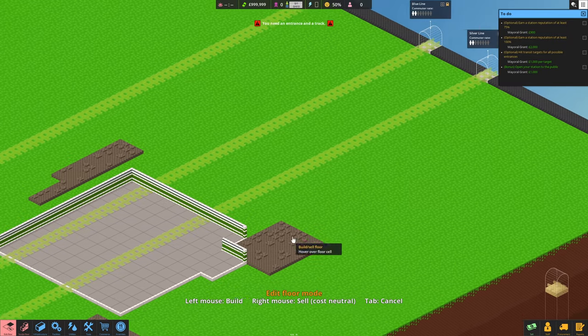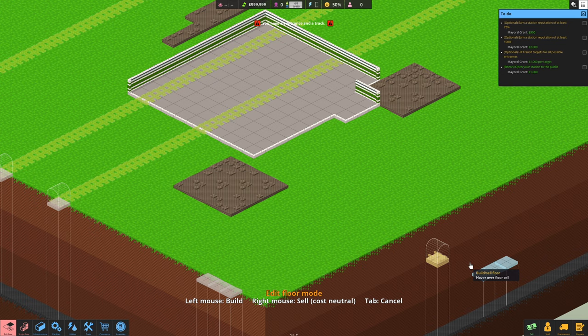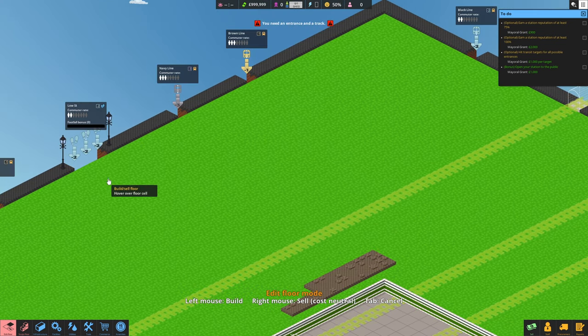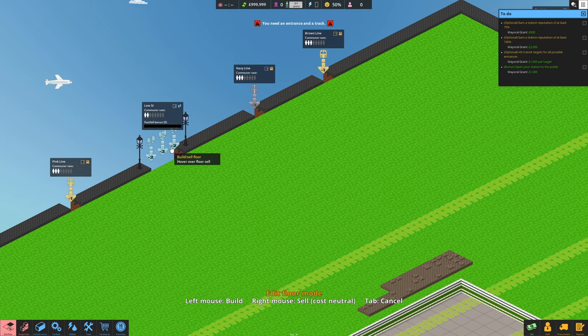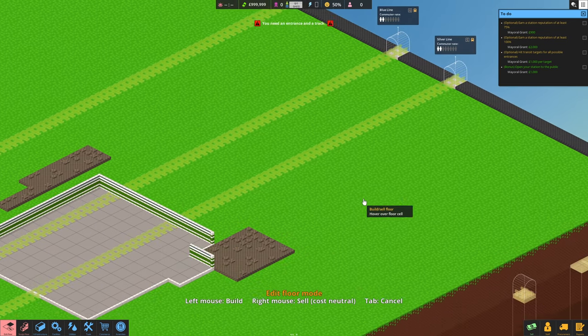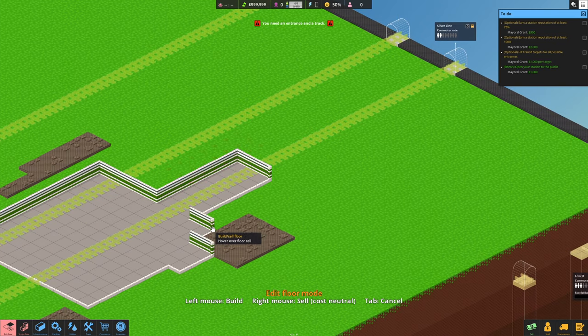We've got exit points down here going to a different floor. Minus two - I'm not sure what that is, maybe they give you a bonus. We'll start out pretty small and utilize this one a little bit. How are we going to get to this? Shall we utilize this? Edit floor mode.